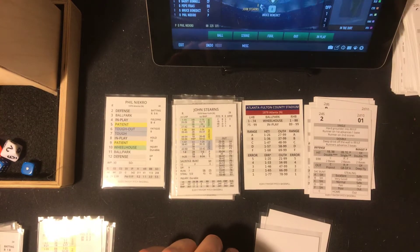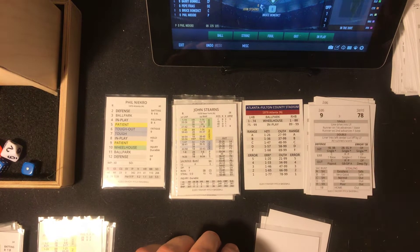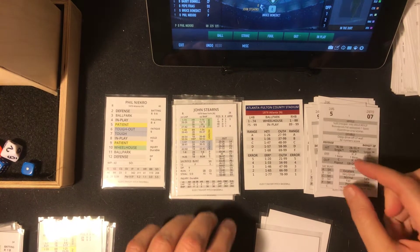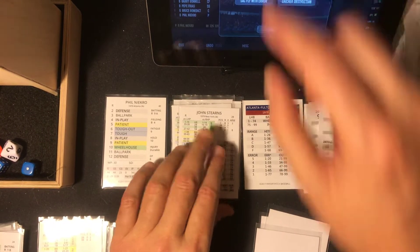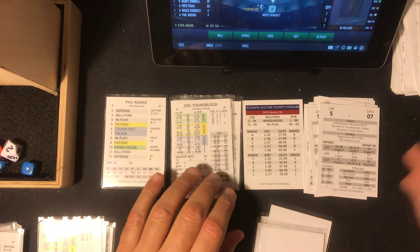So the Mets have a runner in scoring position. John Stearns — nine, that's patient. Patient 0-7 is a base on balls. So Stearns waits out Necro.